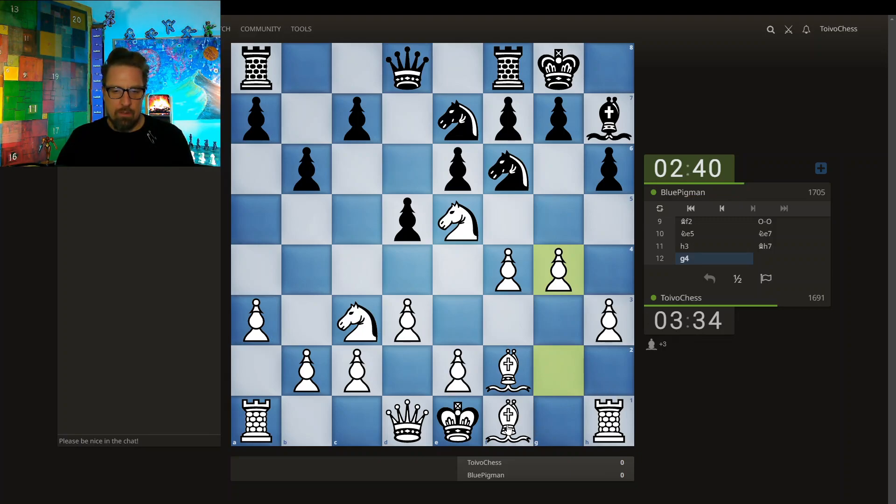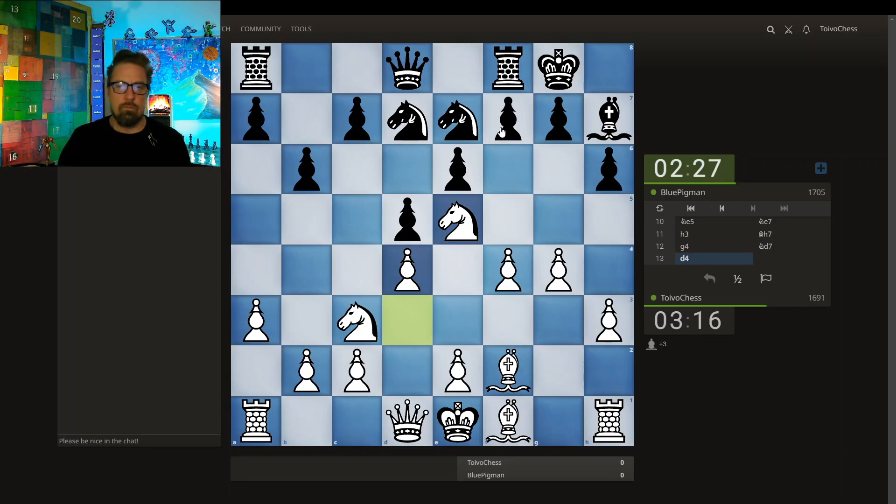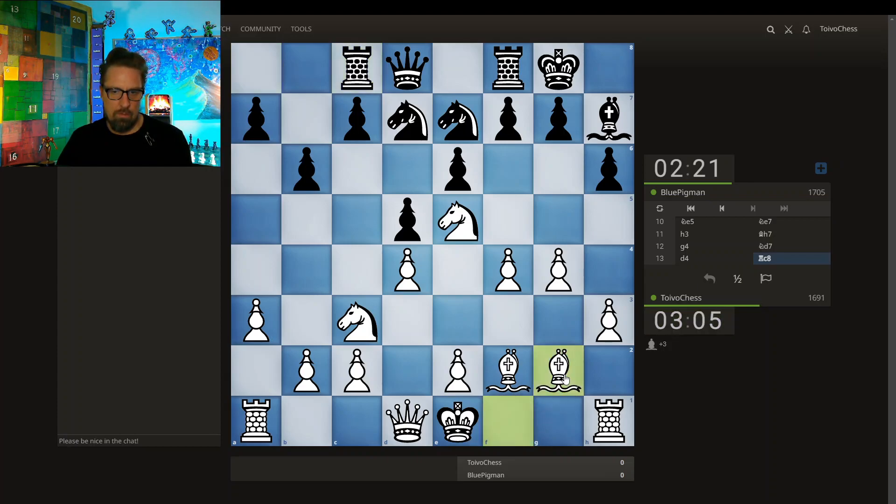One is now approaching one minute down on the clock. Nice, goes back. I'd rather not exchange here — I could keep this pawn where it is. Going with this move. This mysterious rook move — when you move a rook behind a closed file, behind a pawn, it could be thought of as a mysterious rook move, shadowing the diagonal, although this diagonal is a bit shut off for the moment.